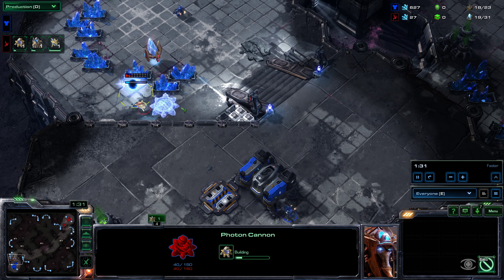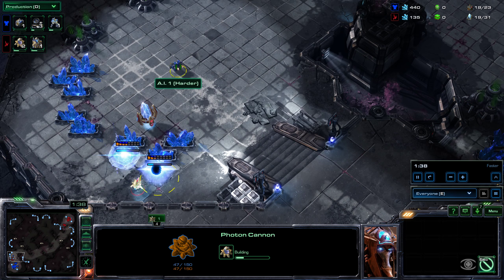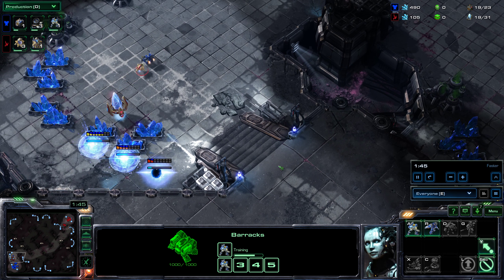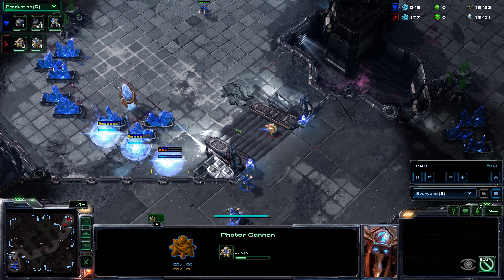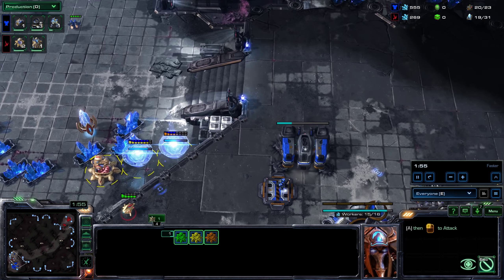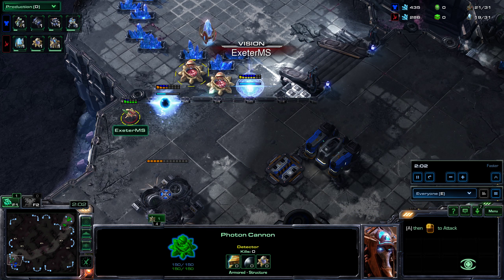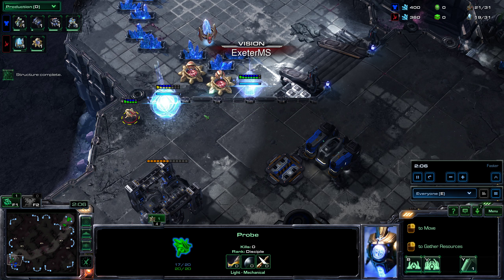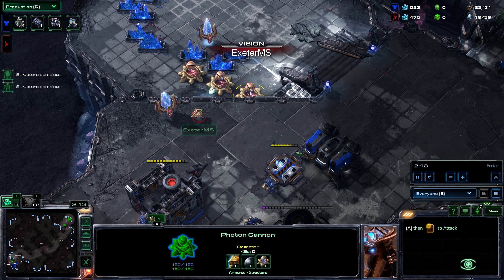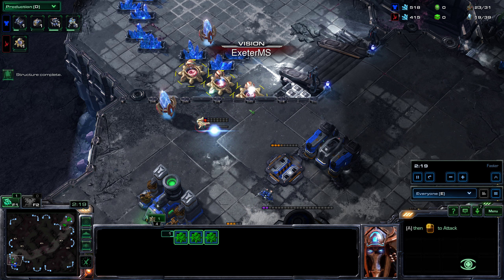Here's the map. This is my opponent's base — bear in mind from my point of view I can't see up here. Notice the position of the pylon. If you're playing against a person they won't just ignore a building, but the AI is stupid. The key is to get cannons completed down here before your opponent notices. People often have stuff at the top of the ramp so they'd probably see this one, but the key is to get a couple of cannons done underneath this cliff.